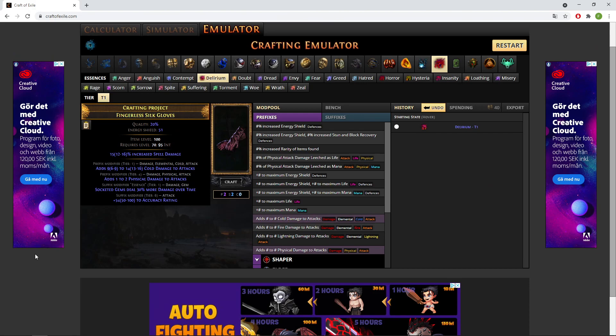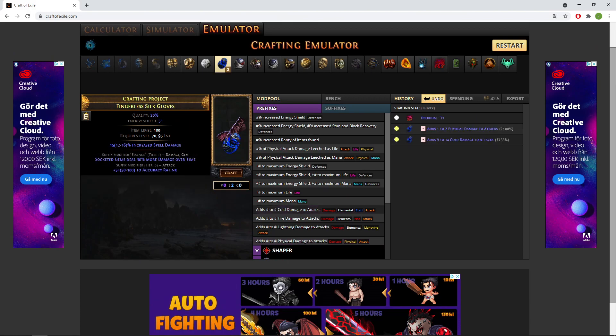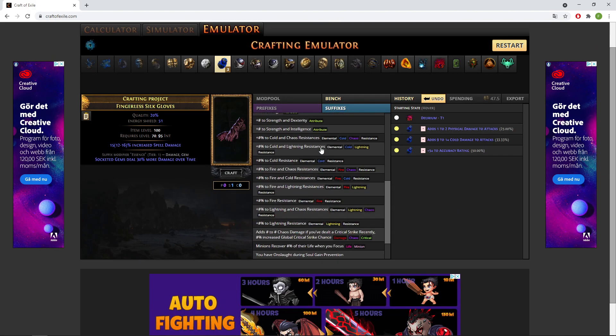We got one suffix that we don't want. What you're going to have to do here is isolate the suffix modifier and have one prefix left — this is very important. We'll see if we get lucky. Okay, that's fine, it's more than fine.